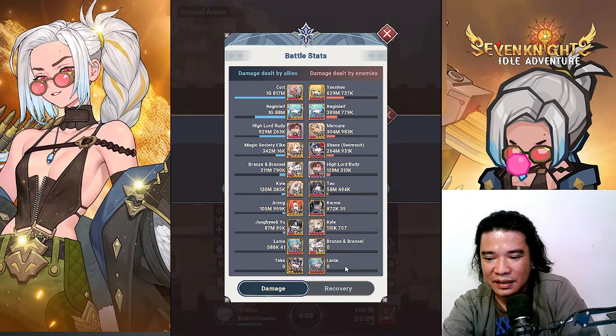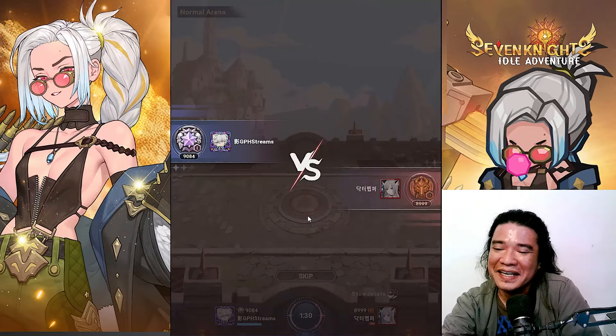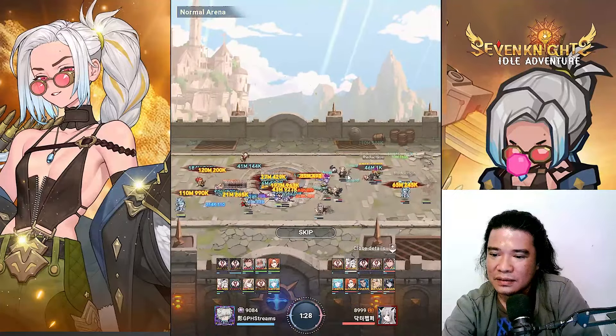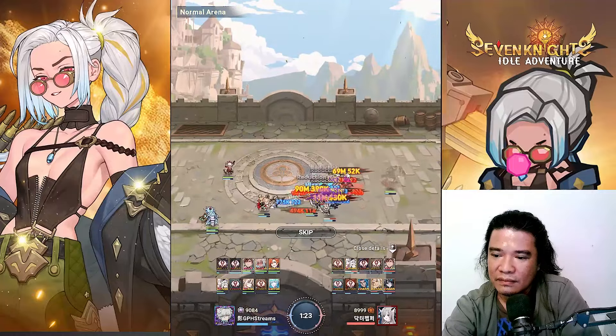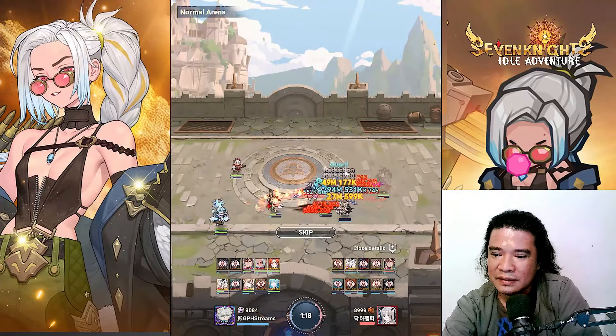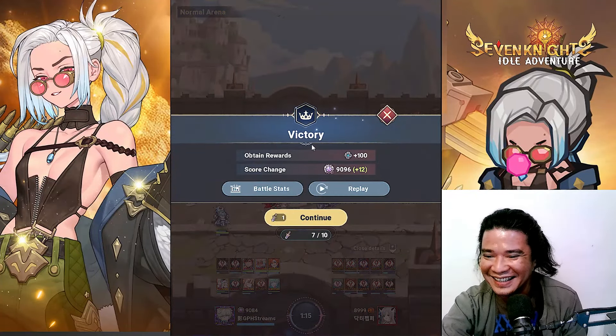10-star unit, 10-star Origin Life, 7-star Mercury, 10-star Chain, 10-star Rudy, 10-star Teo Karma, 10-star Kyle — oh my god. Okay, let's continue. We are challenging a very strong opponent. Oh my goodness, we are dead.